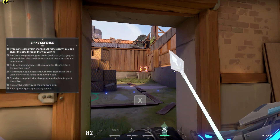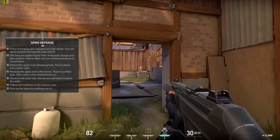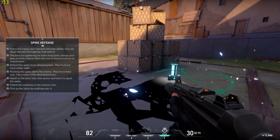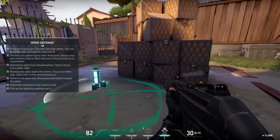All those kills charged up your ultimate ability. You'll fire straight through the wall. Excellent! You're good to go. You can always head back to the range to practice different guns and abilities. When you're ready, the front lines are waiting. Welcome to Valorant.